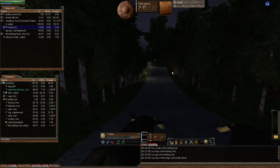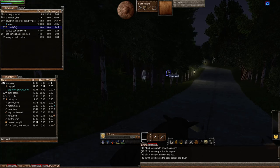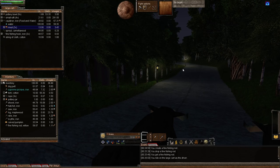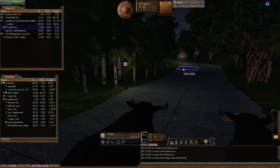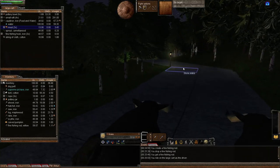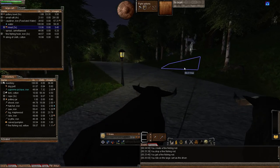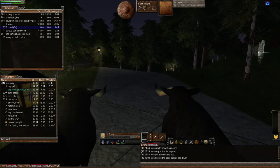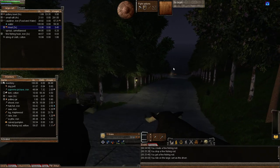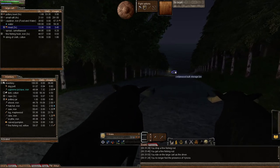One other thing before I get to my dinghy: there is a priest spell called Lurker in the Deep. It enables you to find rare fishing spots — that's how you'll find them. I am not a priest yet and will get to that episode. But just giving you a heads up, since this is advanced fishing after all.